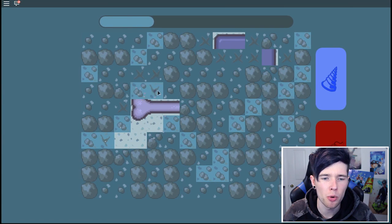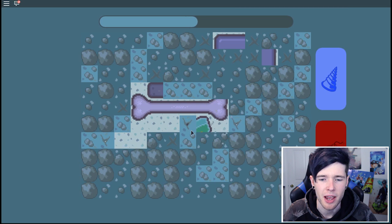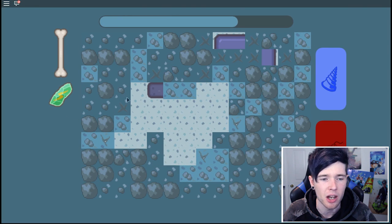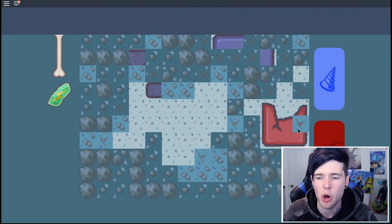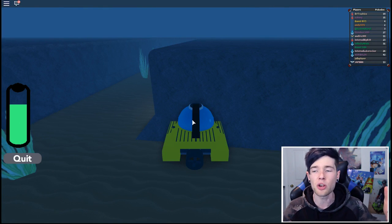There's a thunder stone near the bone. We got a thunder stone and a rare bone. We're finding loads of really cool things in here. We're not progressing much through the story, but who cares when we've got this cool stuff!